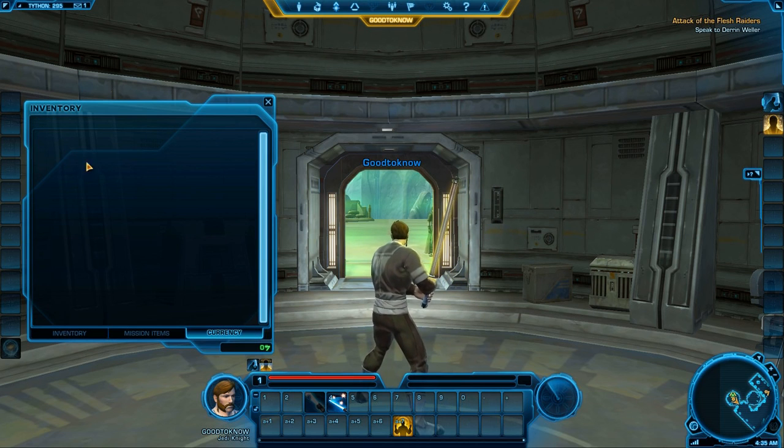Lastly is currency, which covers all the different kinds of awards you can buy stuff with. You can see how many you have and so forth. And below here is your credits.